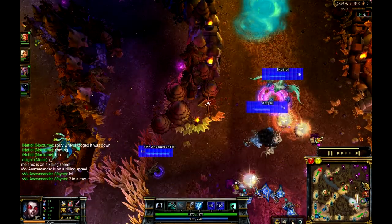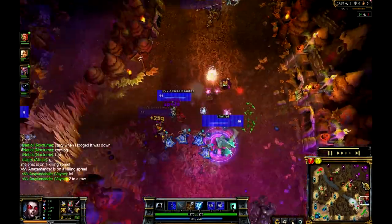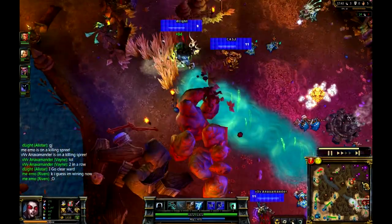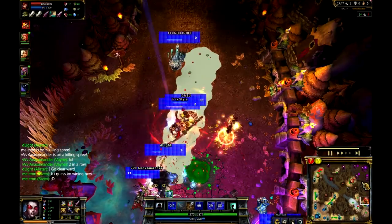Really nice plays coming out from Nocturne, picking his spots really well. That's actually something I definitely can't do as Nocturne - my Nocturne is complete garbage. And a nice Spell Shield there coming out from the Nocturne, dodging that extra damage ability from Wukong. Wukong though with a nice ultimate there.